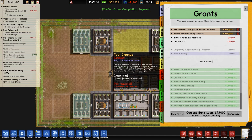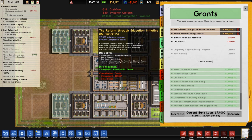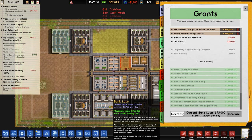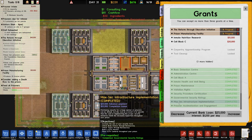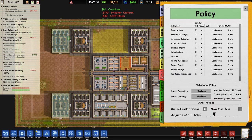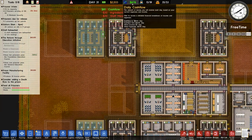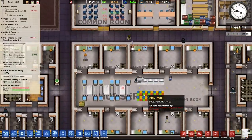Tool cleanup — we need prisoners at least forty. And then inmate nutritional research. I'm going to go to our grants and decrease our bank loan — decrease it to our current twenty-five grand because we're still getting good money. When we get more prisoners that's still going to be a decent daily cash flow.